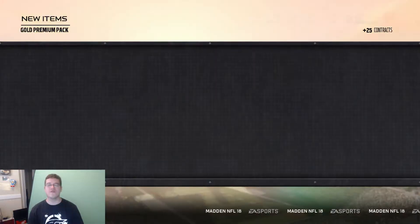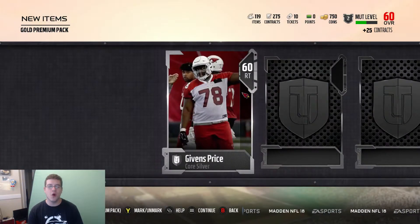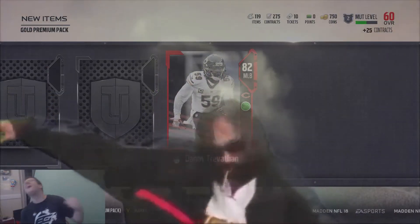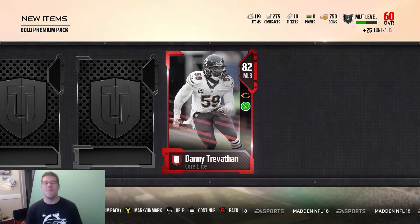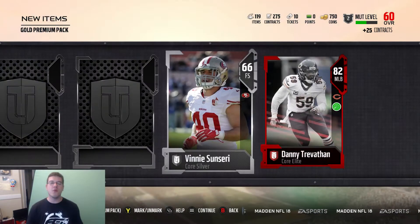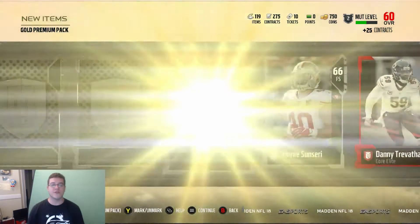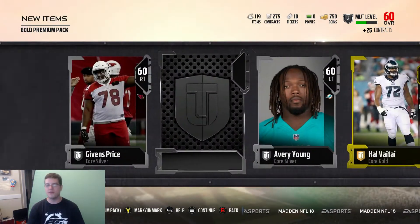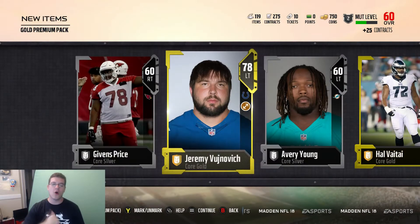We got a bunch more packs left and we got to keep this going. Elite pull — let's go! 82 overall middle linebacker Danny Trevathan. We get our first elite of this pack, the second one of this entire pack opening. Plus we got three more guaranteed with the topper. Halvi Ati — I don't know how to pronounce your name, brother. Next one up is a gold, it's a Jeremiah Vanjokovic.